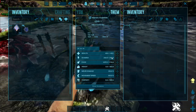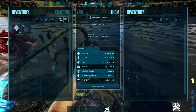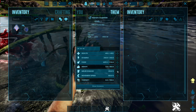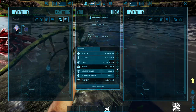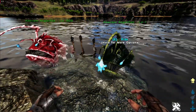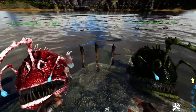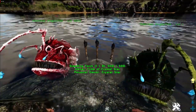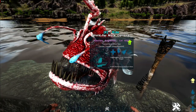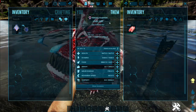There are basically two different stats you want to watch out for. First, you want high stamina so you can swim for a bit, and then you also want high weight. You can level up the melee, but there is a point where you cannot get more on melee. When looking for a wild one, high weight and high stamina are always useful.